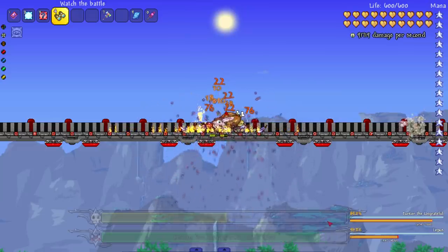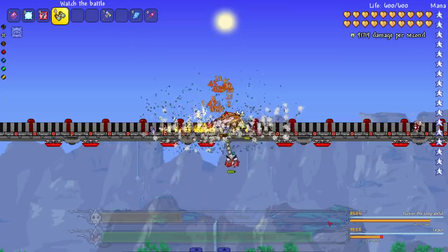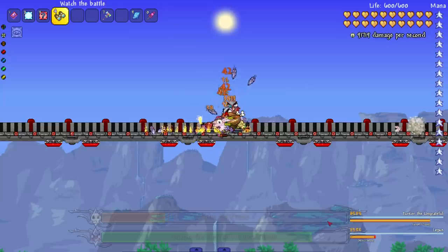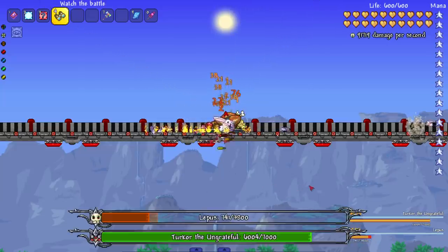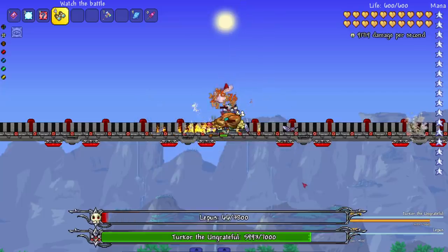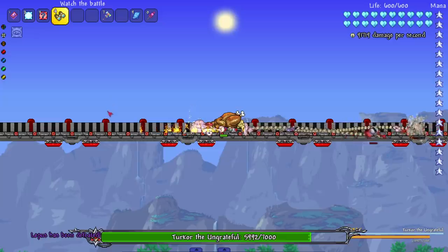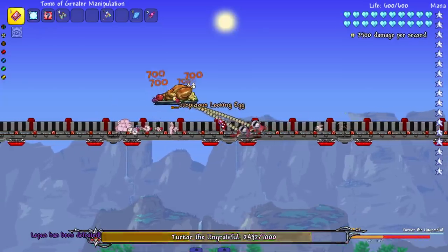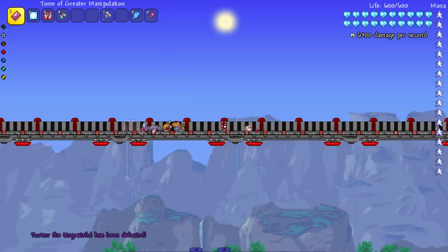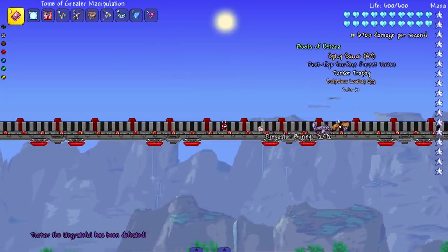Lepas took out one of Turkor's heads, which is honestly impressive. But here come two more heads and Lepas doesn't have enough health to keep up — look at the health differences, it's almost double, not to mention the heads also have their own health when they spawn in. Of course Turkor is going to take the W. Oh wait — a Diseaster Bunny is still alive! Technically Lepas still has one left standing.